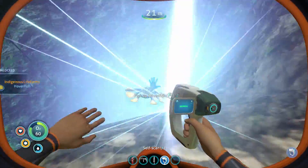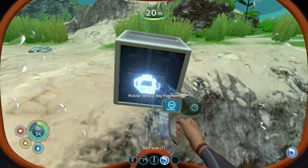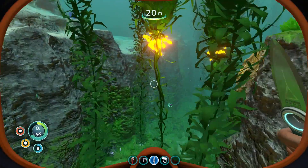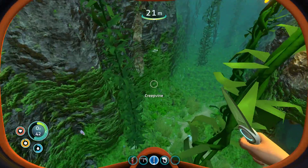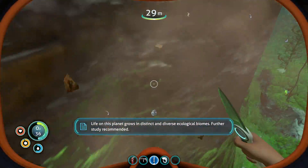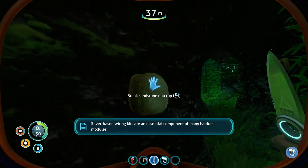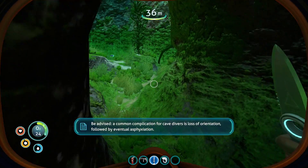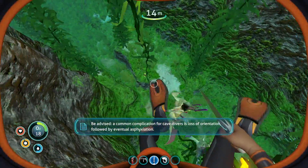Oh, what is that - a hoverfish? That's cool, we should scan it. We should try to scan all of the life. Look at me getting all distracted. Mobile vehicle bay - sure, we'll take it. I need some of those creepvine seeds for the lubricant - I don't think we have to cut these off, I think we can just pick them. What do we need for a battery? I think you need silver.